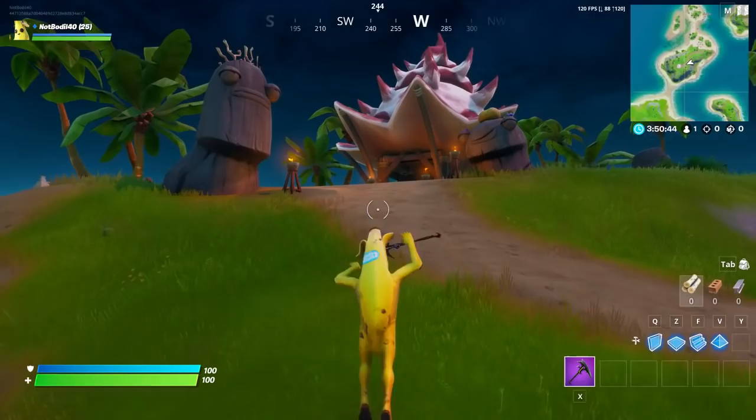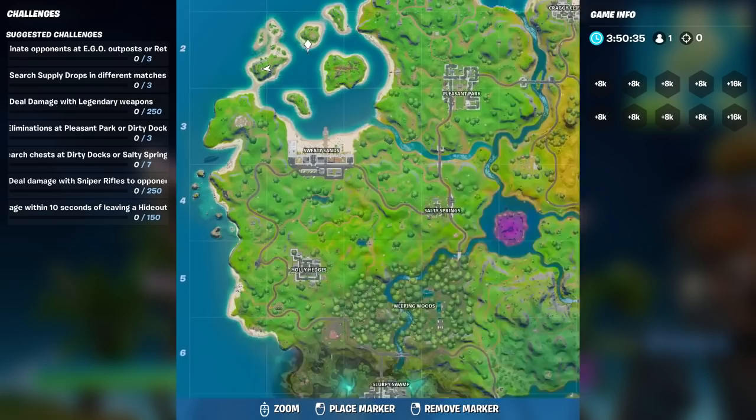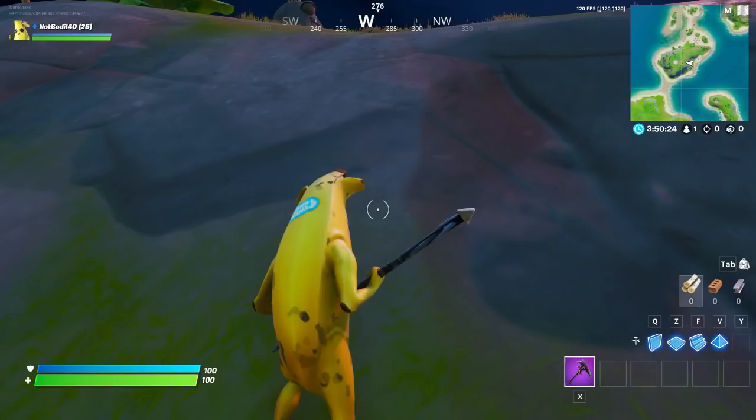The Coral Cove itself is this building up here — yeah, that is the Coral Cove. As soon as you drop it should work. There's a portal and a chest here. It's located on the top left of the map next to Sweaty Sands. There's even Coral Cove music playing — it's a nice little detail.